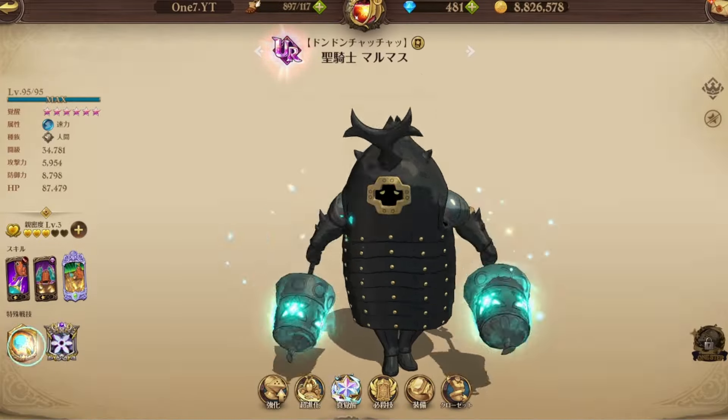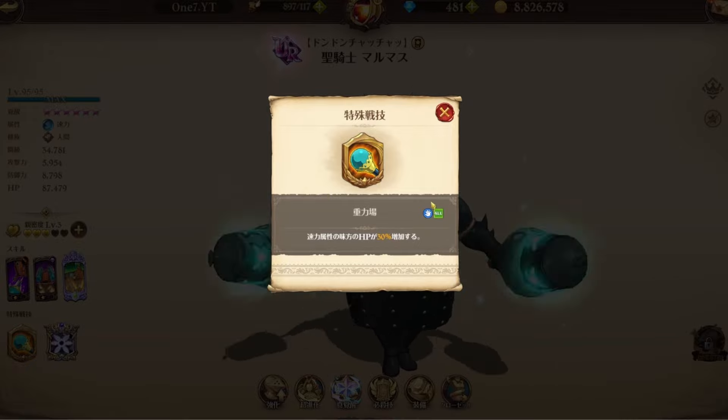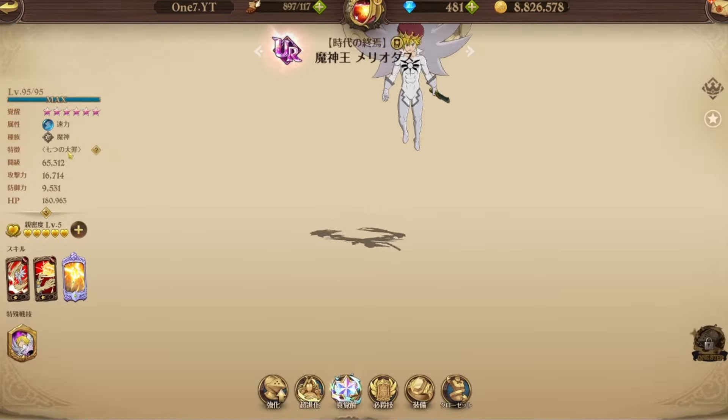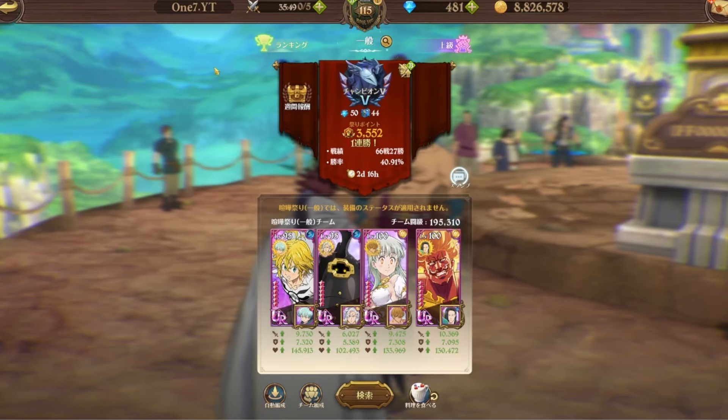His passive is actually huge for Demon King Meliodas. Every speed-attribute character in your team gets 30% more HP-related stats, and Demon King Meliodas is a speed-attribute character, so he gets 30% more HP-related stats. Plus, if enemies are debuffed, you do a lot more damage to them.